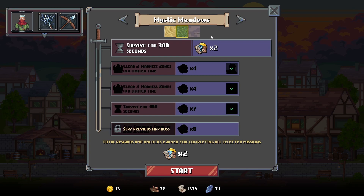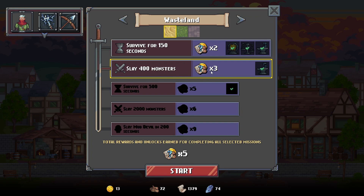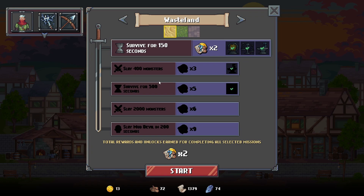One thing that separates the game from your normal Vampire Survivors clone is the fact that you can actually choose how far you are intending to go — sort of a risk-reward system. You can select the first level where you only have to survive 150 seconds, or you can say you're going to survive 150 seconds and then slay 400 monsters, and you will get five times the loot. Unless you don't complete both of them — then you just get the loot you gathered, not the two times multiplier.